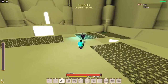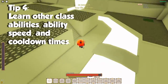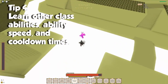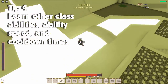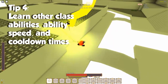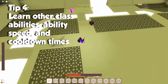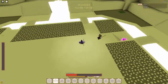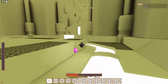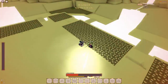My next tip is: learn other classes' abilities, their ability speeds, and cooldown times, to be able to counter them. This is especially important not just if you're going to play those classes in the future, but when you're fighting them — you'll know what moves they have, how fast their moves are, and how long they'll be without a move after using it. For example, if a shinobi uses grapple and tries to owl slash you and you perfect block it, you'll know exactly how long until they can grapple and owl slash you again, instead of being caught off guard and panicking.